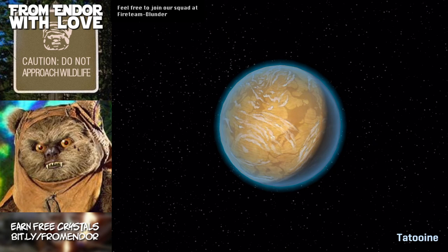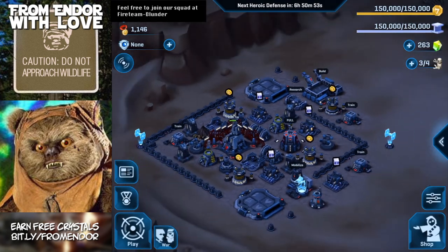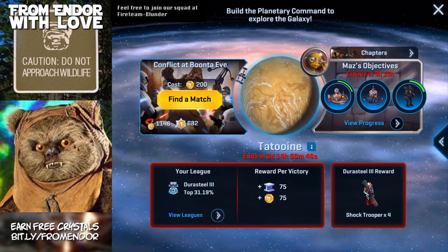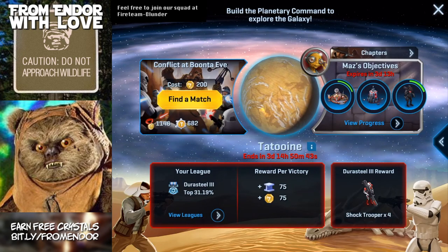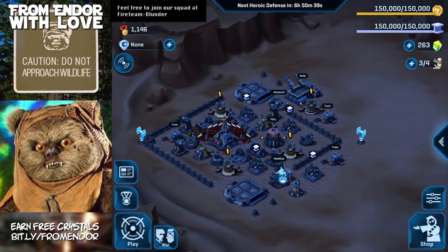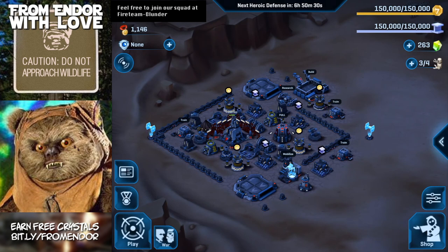That's pretty much it for level 4. I'm going to keep upgrading — it'll be just less than a day. I'm going to keep doing some battles because I'd like to complete Maz's objectives, and I may do the Tatooine battle to unlock the Shock Trooper. I guess I'll see you at level 5 — it may be a while since level 5 is going to take a lot longer, with a lot more buildings to work with and a lot more upgrades to do. Thanks for watching.